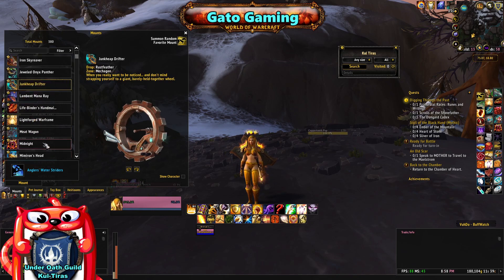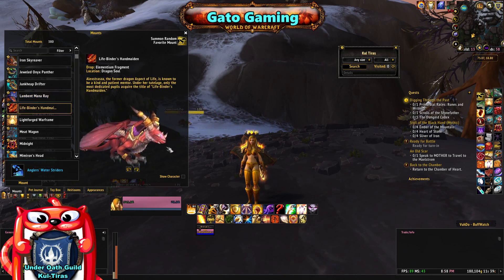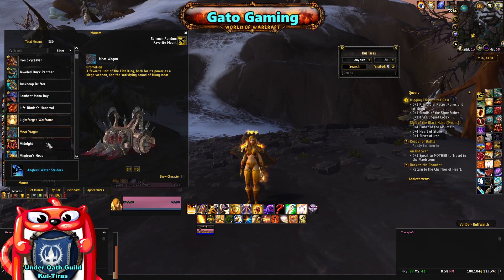Have your friend invite your main character while still keeping the trial character in the party. Head there quickly since others are looking for the rare mounts as well. Once there, kill Aeonaxx — since both main characters are in the same party, you both will receive the mount. This will also work for the Time-Loss Proto-Drake in the Storm Peaks, though it will take some luck since it's a hard mount to get.